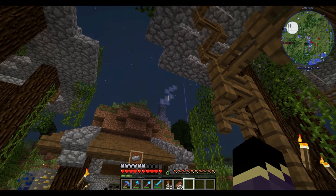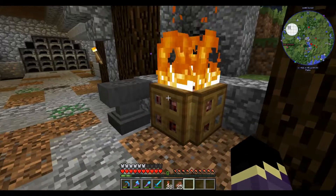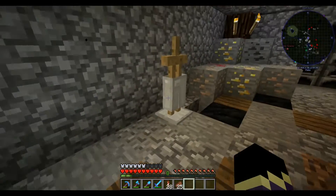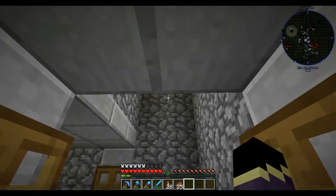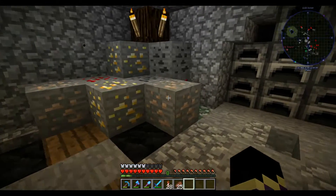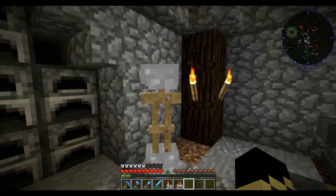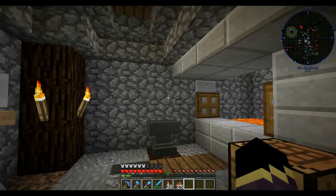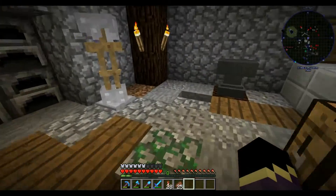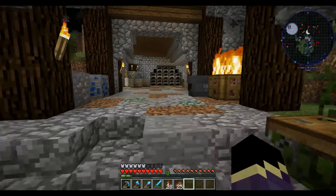Then we have our furnace room — a smeltery type deal. We've got a nice anvil, a little bit of fire going, our ores just chilling over here. Walking in, we've got some armor we've been working on, our forge — where the chimney goes all the way up — and some more ores up in here. Here are all our furnaces with some stuff cooked that I haven't grabbed yet, another anvil, and our crafting bench. The floor is kind of dirty, because when you're smelting you're gonna be working and getting dirty.